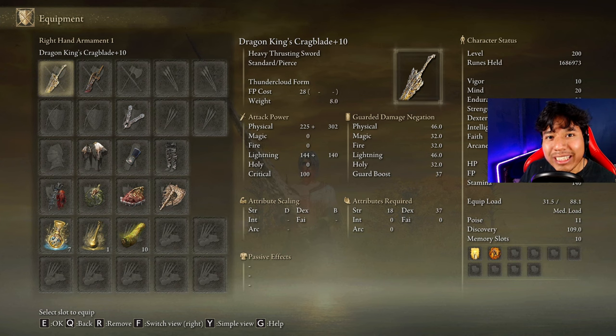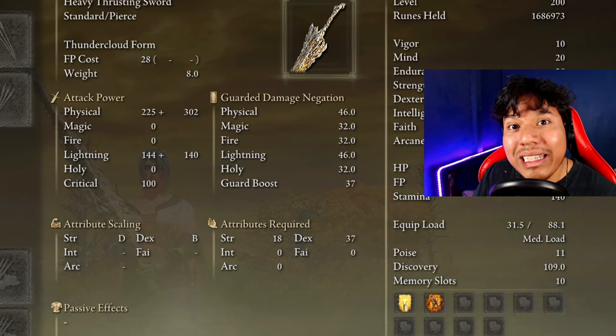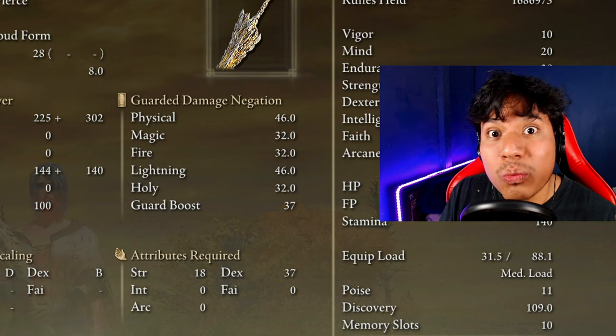The equipment of this build is very easy. We are going to be using the Dragon King's Crackblade on plus 10, and its fantastic Thunder Cloud Form skill. This skill is one of the most powerful skills when it comes to stance damage. If you combine this skill with the Stone Barb tearstone, you are going to get a bunch of stance damage and will break any boss stance with ease.